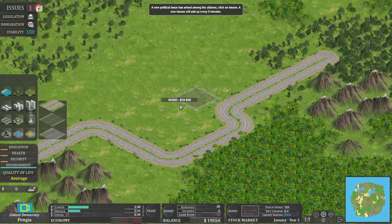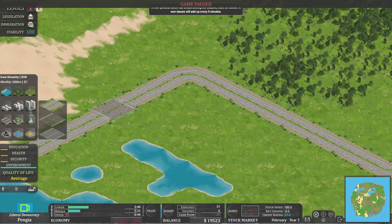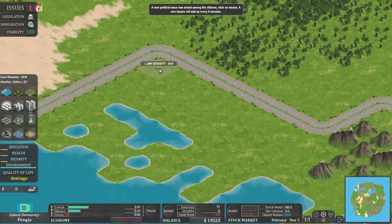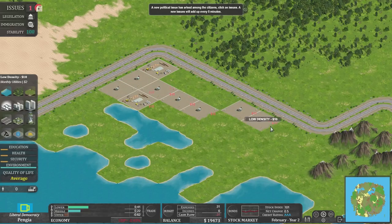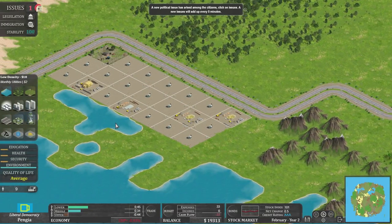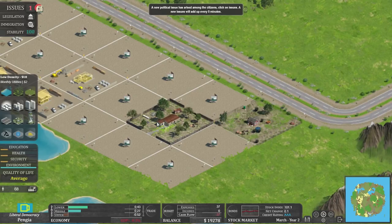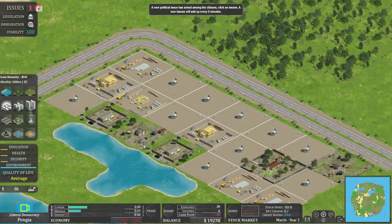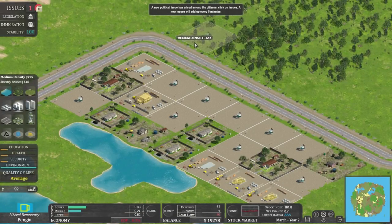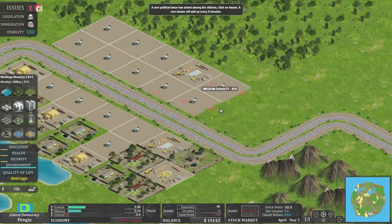Now we need low or medium density housing. One thing you'll have to get used to: you don't drag and zone like in other city builders — you literally plonk down one square at a time. It just draws them under the cursor, which is a bit weird. Let's build some low density housing along here, which shall be lovely. It looks very SimCity 2000-esque with the graphics, and they just pop in. Low density houses are sort of shack-type things with a big fence around them.